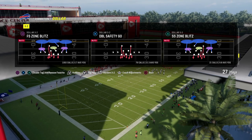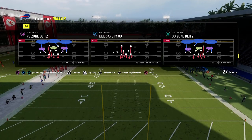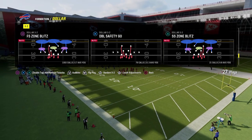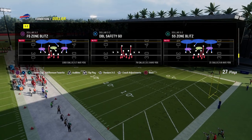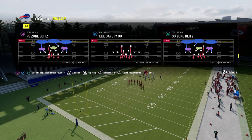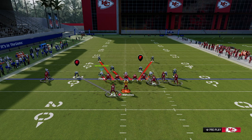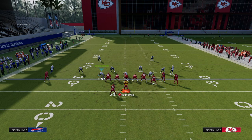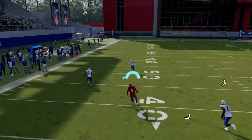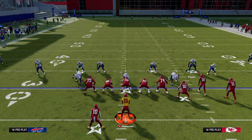The whole defense is built on a baseline. We're going to call Double Safety Go — not because we want to run it, but because both safeties are blitzing in the play art. Whenever safeties are blitzing in the play art, they come to the line of scrimmage unless you press your defense. If you press, the safeties go back — and that's what we don't want. So we never press our coverage. After auditioning to DB Fire 2, the safeties staying back can't easily be reset without losing adjustments and risking a quick hike.